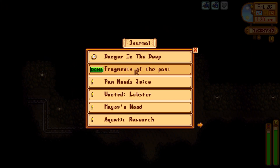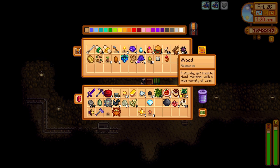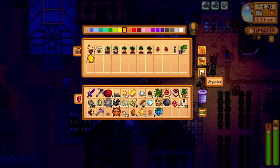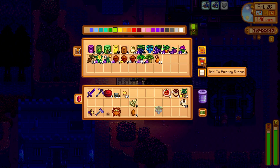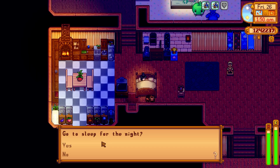Level 90 reached! We got our money from Gunther — dropped that stuff off, lots of good goodies. Tomorrow's Spirits Eve. Am I going to do anything during it? I'm not 100% sure. I've been super festive last year so I feel like that's enough. Off to bed — hooray!